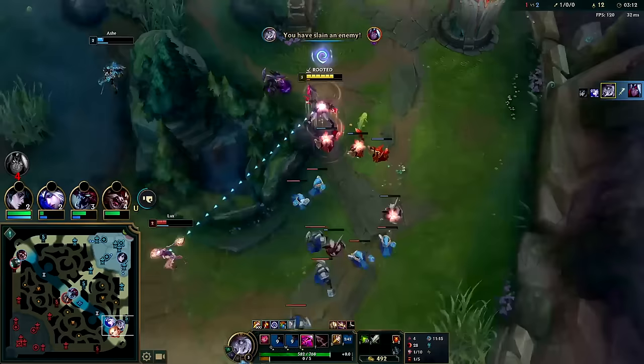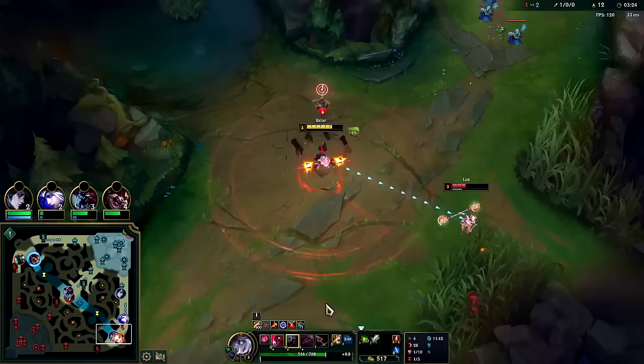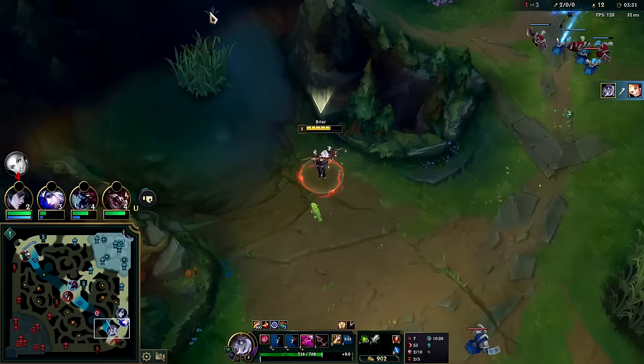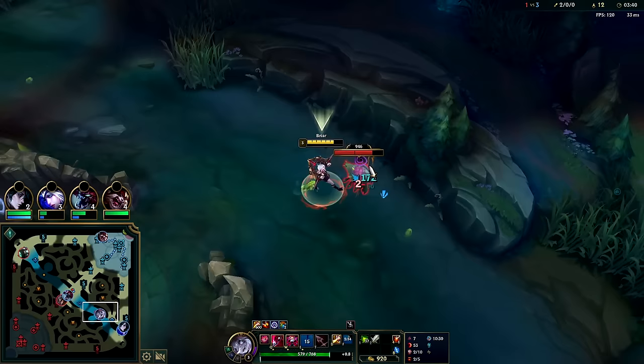Lux does get the root if Ashe can land a slow on her, which doesn't look like that's going to happen. Lux seems like she's going to stay because she's greedy. If she dies to me it's going to be absolutely catastrophic. Q to get to her, auto, W reset. Snares in general — the only CC that knocks you out of a jump, dash, or leap is displacements. There are very few non-displacements that will, and that's just Riot arbitrarily trying to make champions better than they should be.